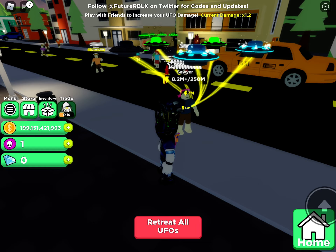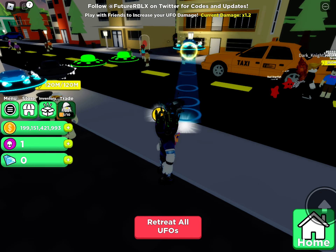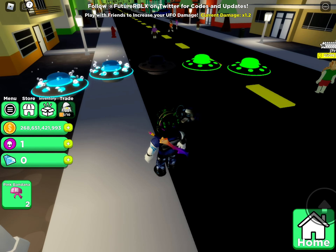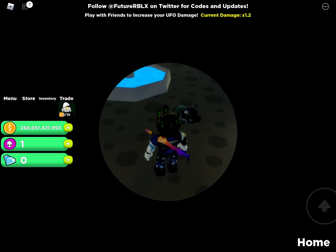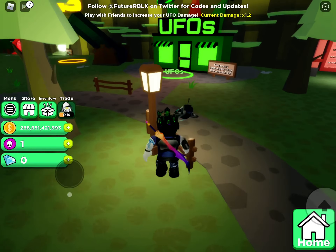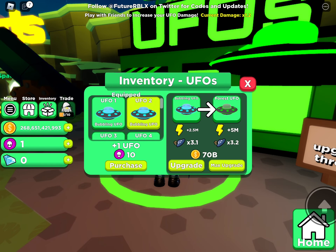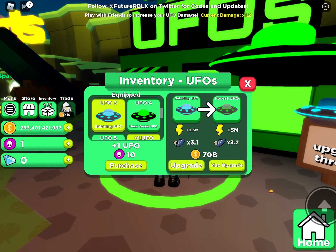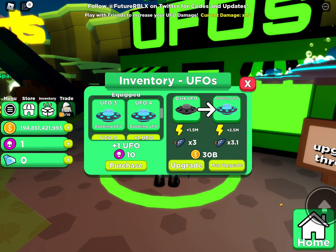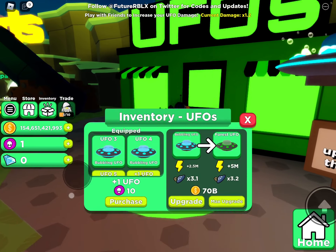If you look at the left on the screen, you should see that I don't have a lot of money since I didn't level up yet. Retrieve all UFOs if that's annoying. Press the home button, go to UFOs, and if you have all of this, you can upgrade that.